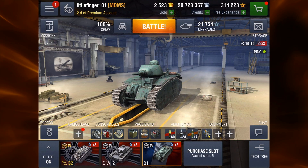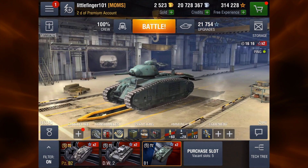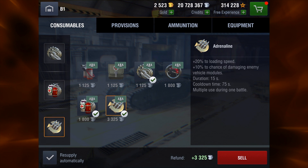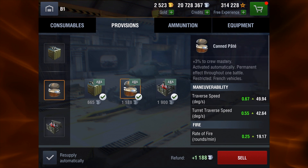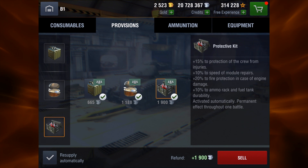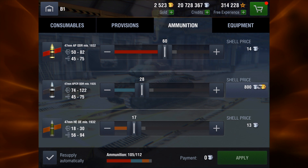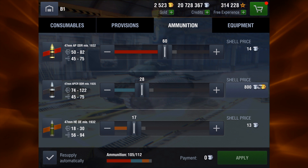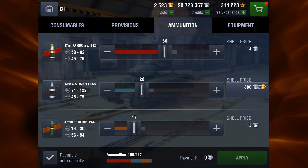Here's how I have this set up: no camouflage. Consumables: repair kit, multi-purpose, and adrenaline. Provisions: standard fuel, canned pâté, and protective kit. Ammunition: I'm running 60 rounds of AP, 28 of APCR — and you will need this, believe me — and 17 rounds of HE.